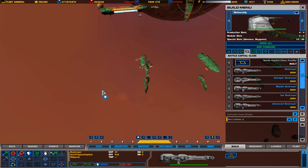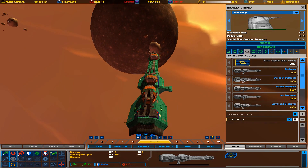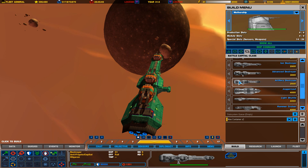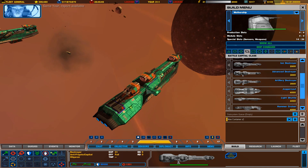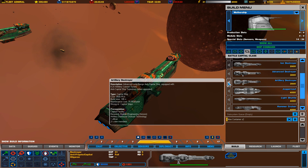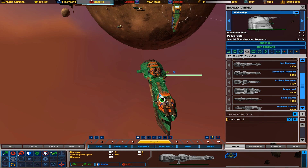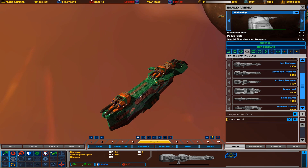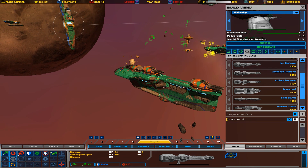The last destroyer variant is the artillery destroyer. This one just has long-range kinetic cannons — there are 2x artillery cannon turrets. These turrets aren't really good at tracking down fast-moving ships. But if you want to harass the enemy from long distance, or if you see a fleet coming in, you can bring some of these artillery destroyers next to your fleet and kind of pummel them away.